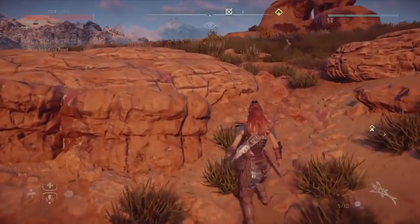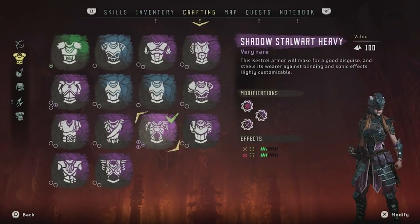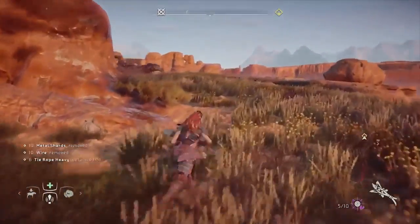First, my loadout. I have the Shadow Stalwart Heavy outfit - I made a video about how you can get that, check it out on the channel. It's got corruption resistance because the Rock Breakers will go underground, leave some corruption on the ground, and come back up. You really want corruption resistance. I also have resistance against melee attacks since they will come out of the ground and deal a ton of damage. I have even more melee resistance and extra corruption resist too. Let's start with my tear blaster.